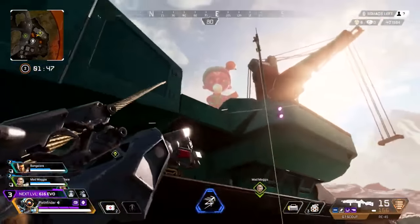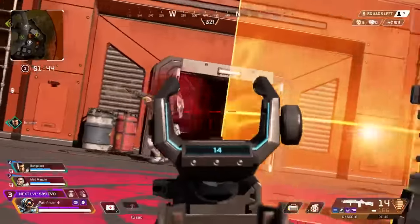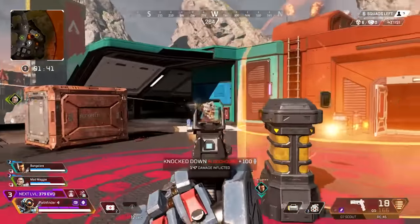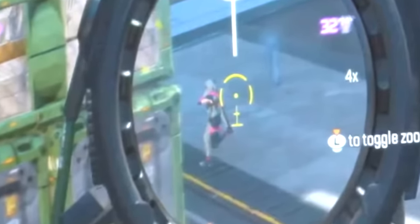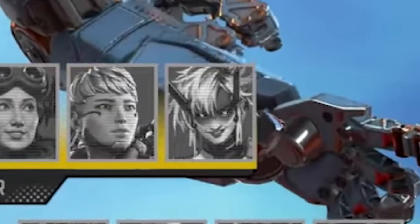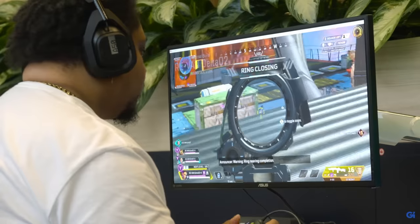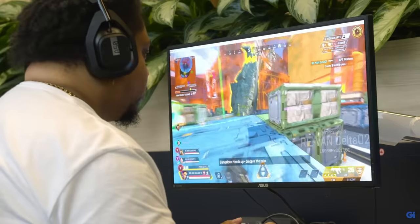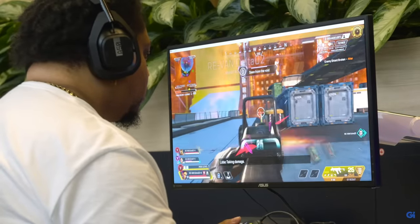Yesterday Apex released some gameplay from the dev build of Apex Legends which features all the changes coming in Season 20. In this gameplay we actually also got to see a glimpse of the next legend coming to Apex, very likely in Season 21. Game Informer released a video where you can actually see the new legend's name and one of their abilities in action. So let's dig deeper.